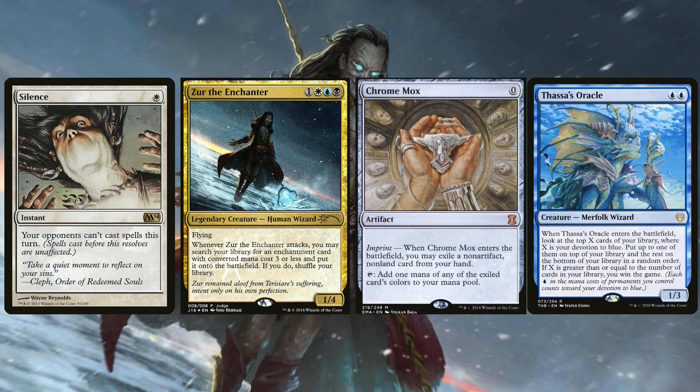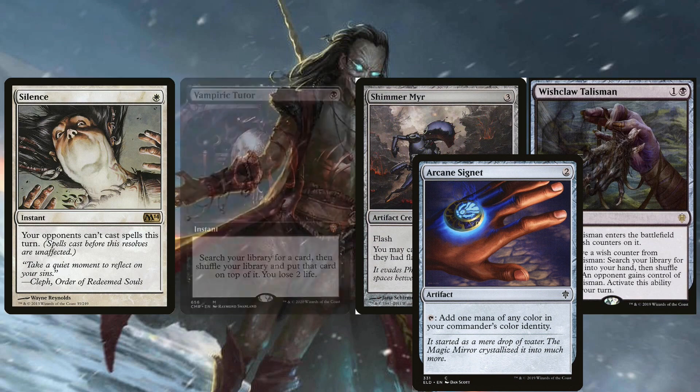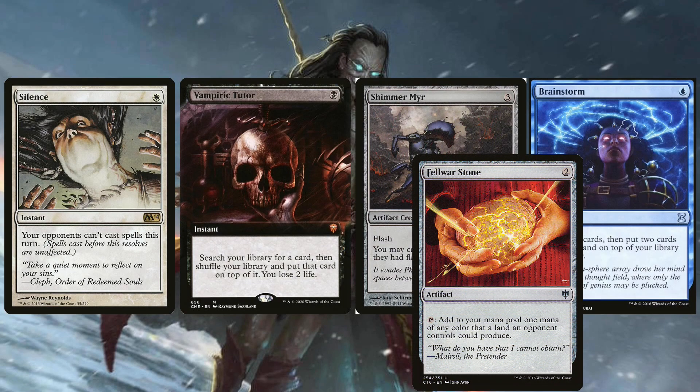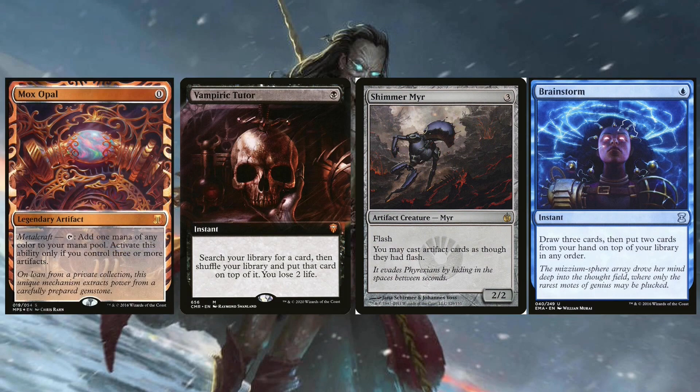For example, you could cast a Wishclaw Talisman at instant speed because of Shimmer Myr. And sometimes you need to color fix a little bit better — it's easy to gain black mana with instant speed Cabal Ritual and Dark Ritual, but you don't get white or blue mana. Sometimes you really want a Silence effect before you combo off, or you need to cast Vampiric Tutor and then a Brainstorm requiring blue mana to draw that piece. Shimmer Myr helps by letting you cast artifacts that produce blue and white mana.